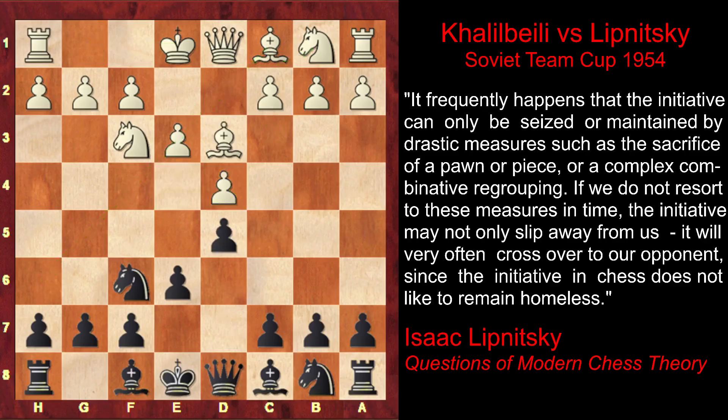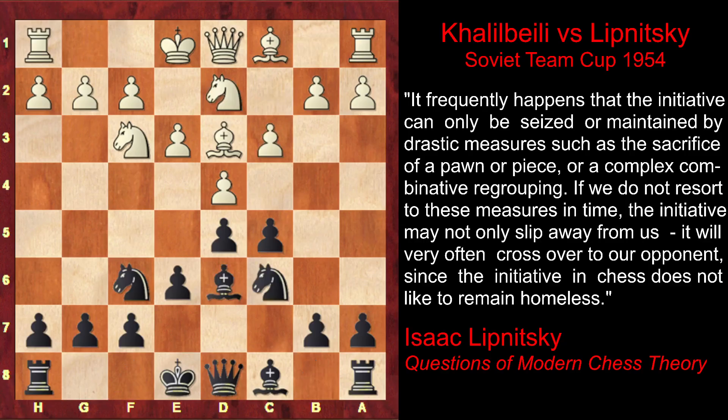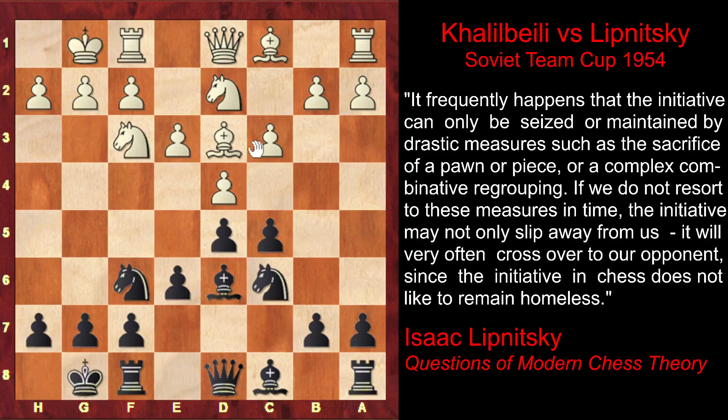d5 followed, then Bd3. Lipnitsky attacks the central pawn with c5. White reinforces the d4 pawn with c3, and after Nc6, Nd2, Bd6, both sides castled. Now that white has full control over the e4 square, he might think about the e4 advance. But if he plays e4 right away, opening the bishop's diagonal and threatening e5, forking the bishop and the knight, black can simply capture on d4. So white cannot play e5 — he must first capture on d4, and after that black will capture on e4 too, and after Nxe4, white will stay with an isolated pawn and will have no advantage.